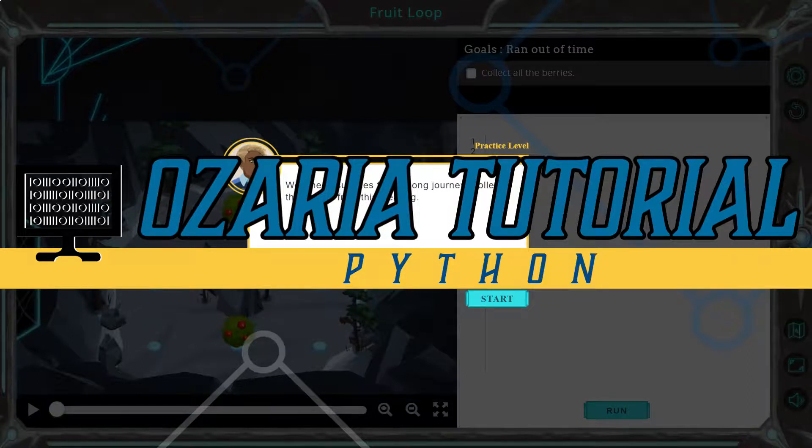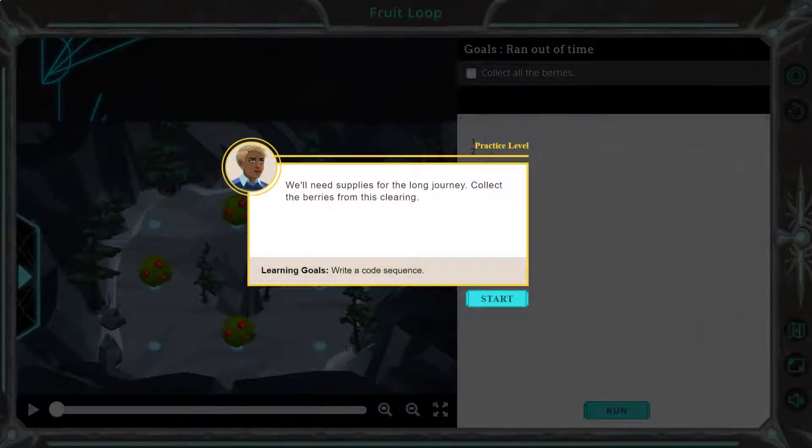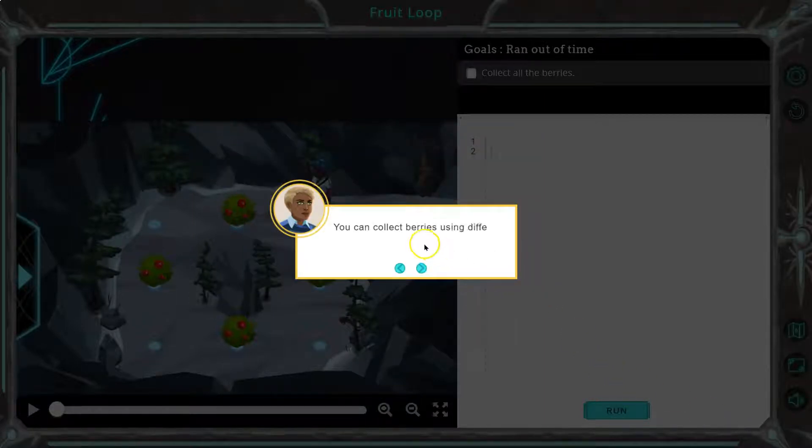This is Ozaria. I'm doing the Python version of the course. Let's see what we're doing in chapter two. We'll need supplies for the long journey — collect the berries from this clearing. You can collect berries using different move commands.